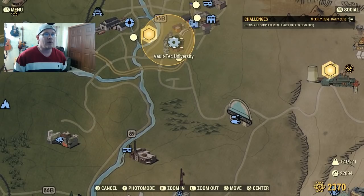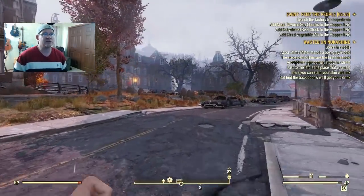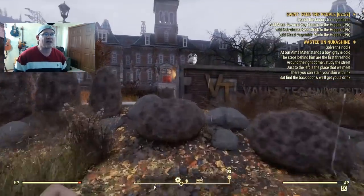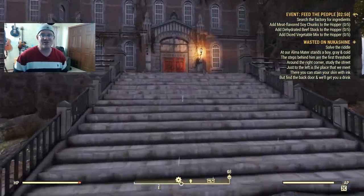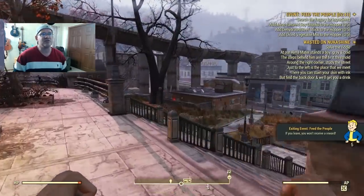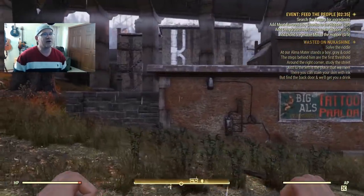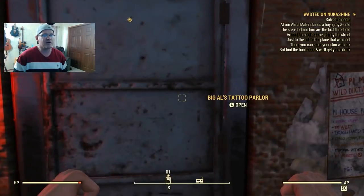We're heading back to Morgantown and fast traveling to Vault-Tec University. There's a statue in front of the university - that's the cold and gray figure in the riddle. The steps behind the statue tell us our direction; we take a right and follow the first street we come across. Going left down that street I could already see the back door - a place where you stain your skin with ink is a tattoo parlor. It's Big Al's Tattoo Parlor, and we go in the back door.